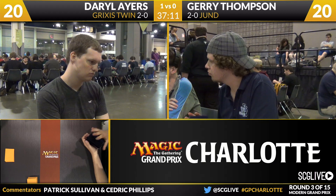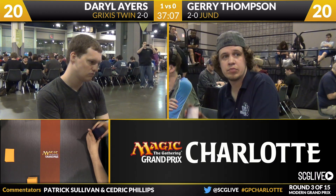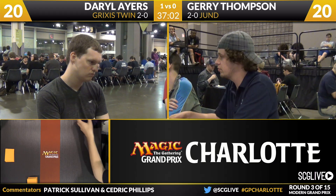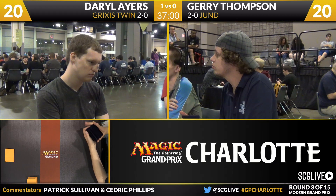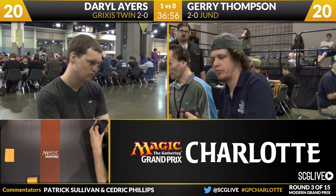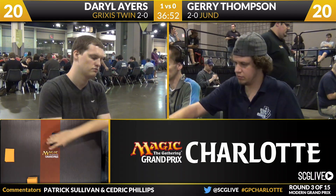Among the more casual crowd, you're not going to see a lot of Jund because this is one of the more expensive decks in Modern to put together — Liliana the Veil, Tarmogoyf, Dark Confidant, the mana base. This is not a cheap deck to build. Let's see if Thompson can find six cards that he is happy with.